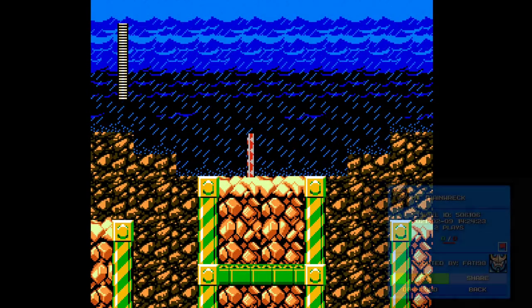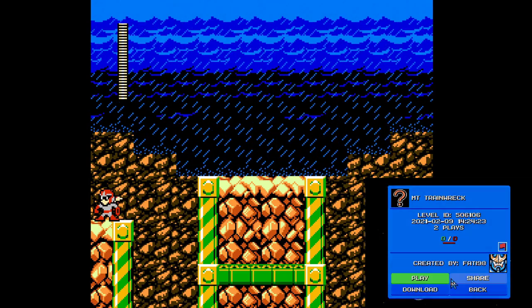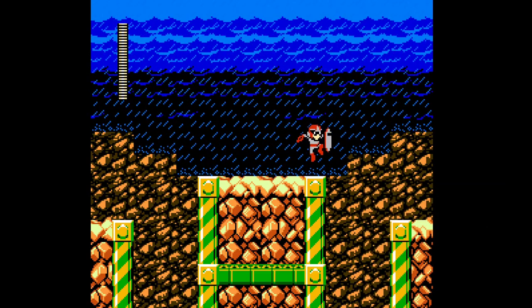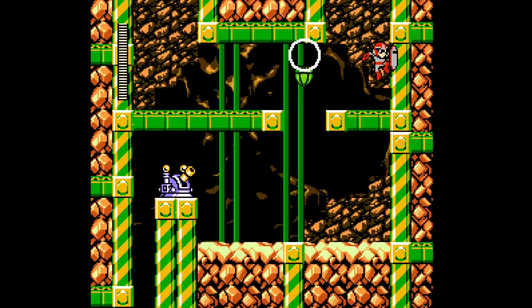Welcome back to more Mega Man Maker. We are playing Mount Trainwreck by Fortnite 8, and that was very confusing. I thought for sure I could stand on that. I guess we're jumping down into a volcano — or well, a mountain. I guess a mountain and a volcano is the same thing, technically.